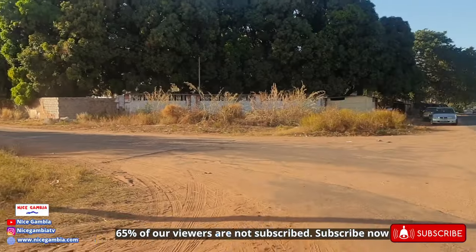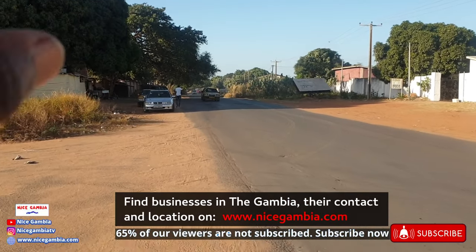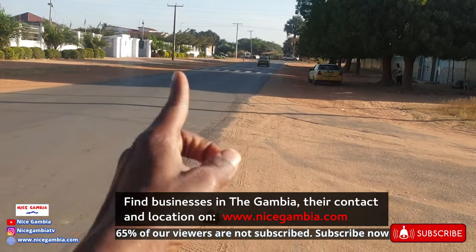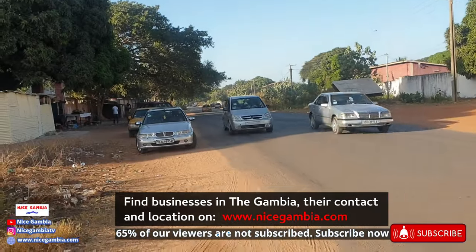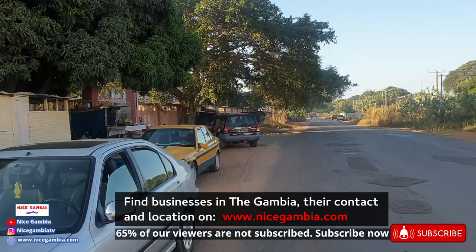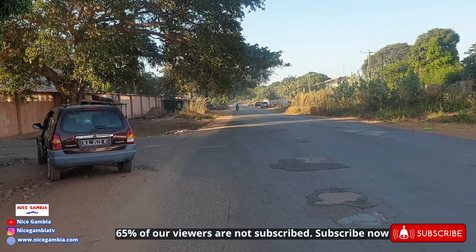I am right behind the Independence Stadium — that's the back door of the Independence Stadium right here. I'm going to be walking and taking this road all the way into Bakau. This is the main highway to Banjul; going this way takes you to Banjul, and this way takes you to the traffic light. Going down this way will take you deep into Bakau, and that's what I want to cover today.